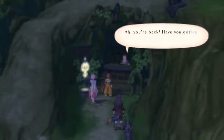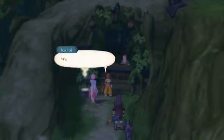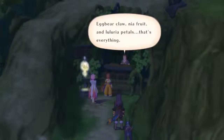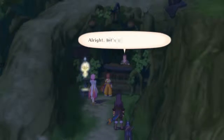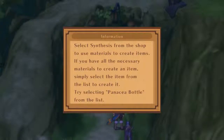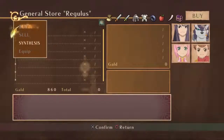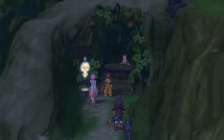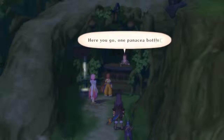The NPC greets us: 'You're back. Have you gotten all the ingredients together?' We've got everything — egg bear claw, near fruit, and lilluria petals. That's everything. 'All right, let's get this stuff made.' Select synthesis from the shop to use materials to create items. If you have all the necessary materials, simply select an item from the list to create it. Try selecting a panacea ball from the list. There you go — one panacea bottle.